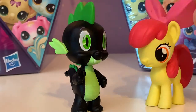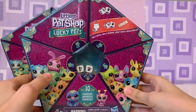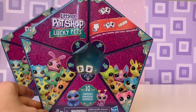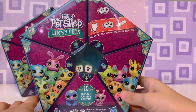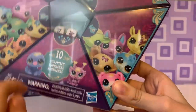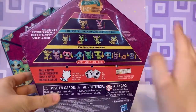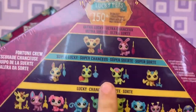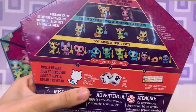Before we open these packages up let's take a look at the boxes. The Series 2 packaging is pretty much identical to the Series 1 packaging — I unboxed one of those a while ago — except this time there are new pets on the box because it's a new series. It's this weird pentagon shape and on the back there are pets you can get. There is the ultra lucky, super lucky, and the luckies.